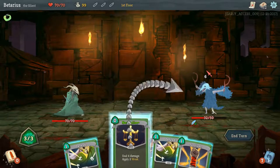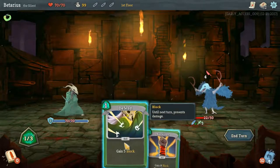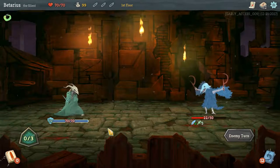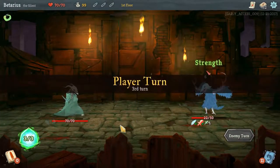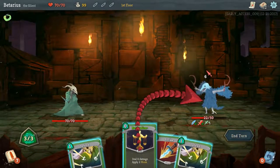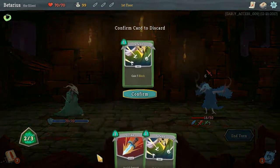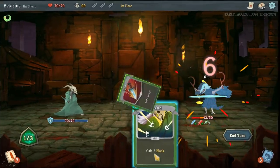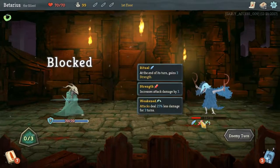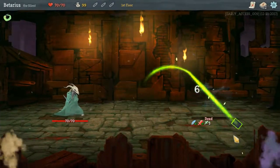Six damage incoming, so I'll apply Neutralize. Block, deal six damage. He's going to deal four damage with six block left. We've got 22 health. He's still going to deal six damage, so I'll Neutralize him again — three damage. I'll use a Survivor, get rid of a Defend, Strike, block for some more. If I can get two daggers, I'm golden. Ask and ye shall receive — dead.